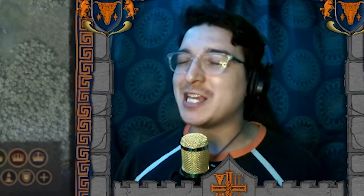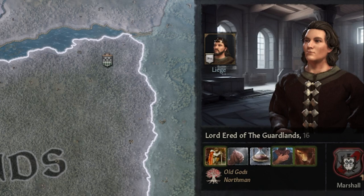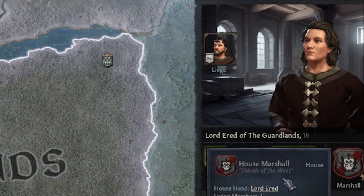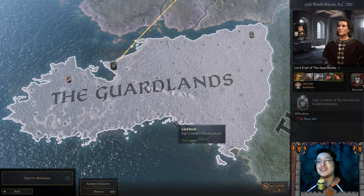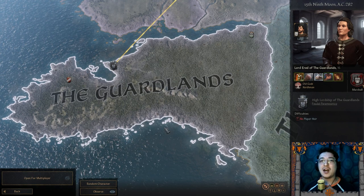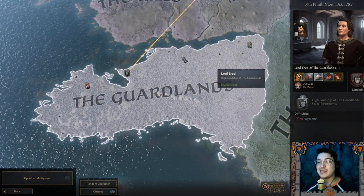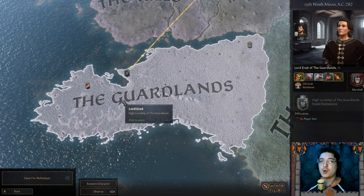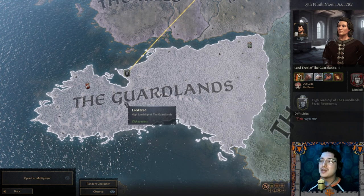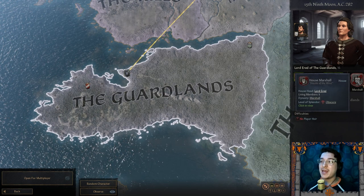Now it is time to introduce our custom character. Allow me to introduce you to Lord Erid of the Godlands. He is Lord Erid of House Marshal and their motto is 'the shields of the west.' I absolutely had to make a custom house and a custom ruler for our first official playthrough.